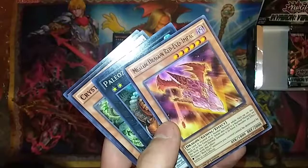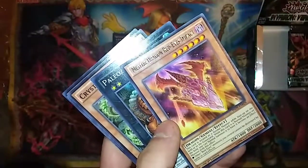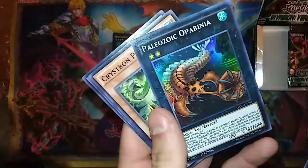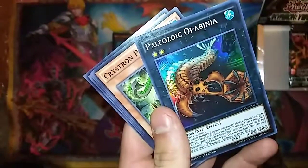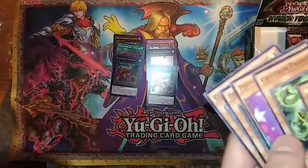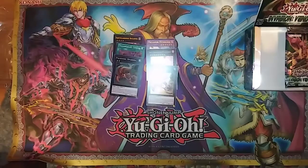Meteor Dragon Red Eyes Impact. Dragon Gemini — oh nice. That new Red Eyes Gemini deck. Another Paleozoic Opabinia. What the hell is that? Who knows, but it looks pretty awesome. Got the Paleozoic in the third pack on both sides. Interesting, Konami.